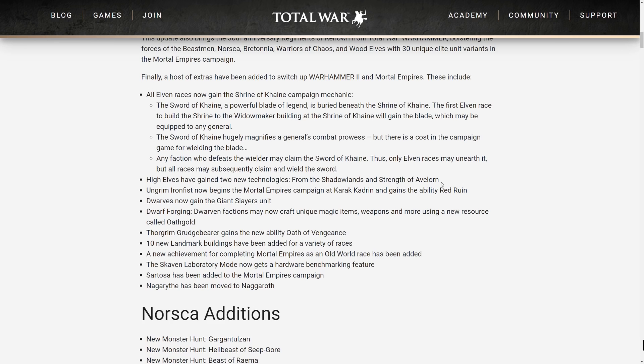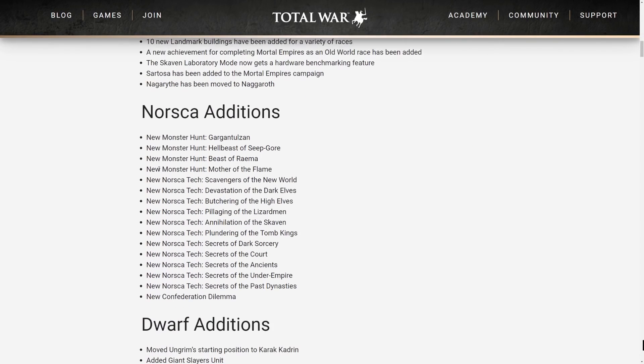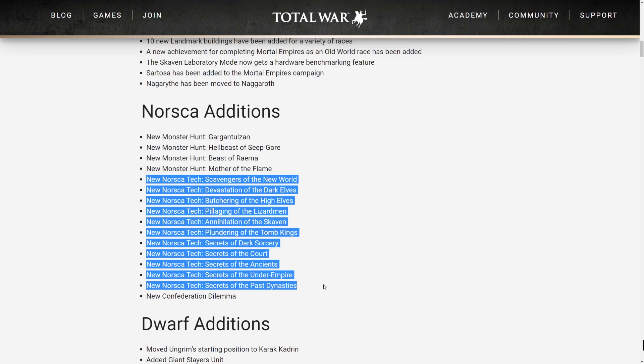From the Shadowlands provides Missile Defense and Leadership, and it's a tier three military advancement. Strength of Averlorn provides Melee Defense and Armor, and it's tier four. Basically you're going to boost your Shadow Warriors' survivability and your Handmaidens and Sisters of Averlorn's staying power. We also get the Dwarf Slayers units, Dwarf Forging, some new landmarks, the Skaven food rework, and Norska monster hunts. All the Norska tech is updated.